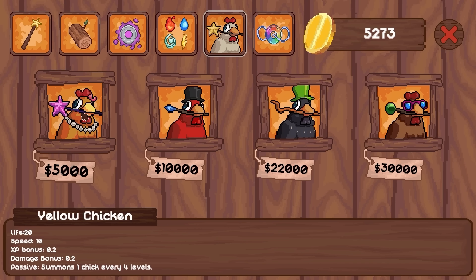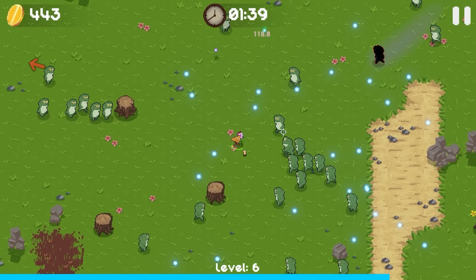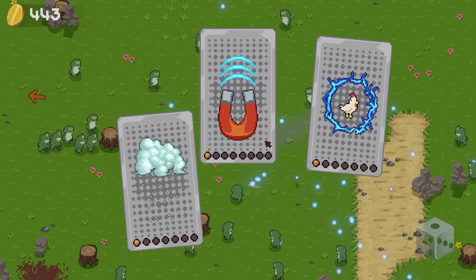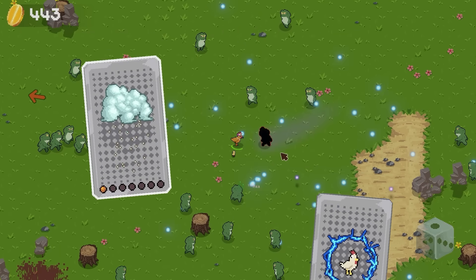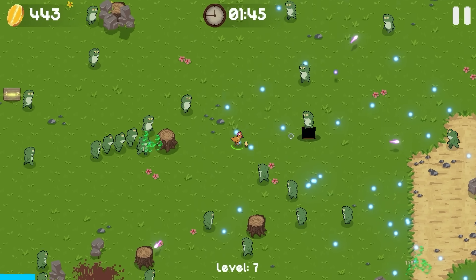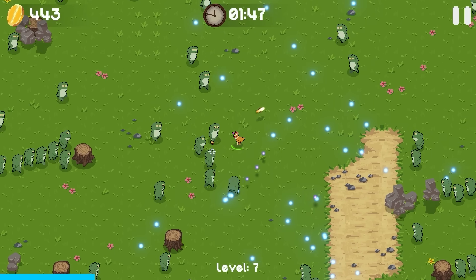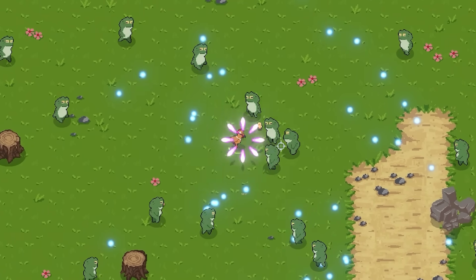Luckily we can afford a new chicken at this point. He comes with all sorts of bonuses but he also summons one chick every four levels. Using this new chicken, I've been getting arcane shot a lot, which normally starts with two projectiles firing out. So I've just been selecting it so we're really upgrading it. I'm gonna add salt rain there just to update the idiots, but I think actually if I can get that up a lot — this arcane shot goes off quite a lot and that's actually gonna clear out a lot of frogs for me.